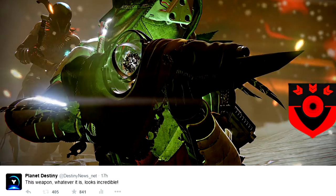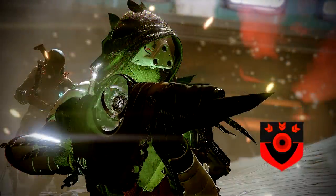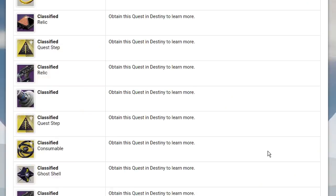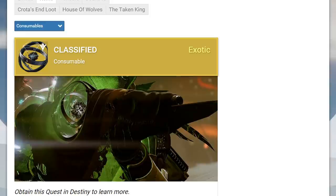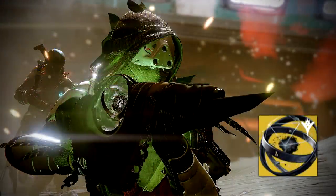Hey guys, this was posted yesterday and since then I've gotten a ton of questions about it. The unfortunate truth is I really don't know anything about it for certain. However, we can make a few guesses at what it may be. So first off, let's start with what is pretty certain. I'm almost positive that you'll need to use this exotic consumable in some sort of exotic quest to get this item. You can see that this icon looks extremely similar.